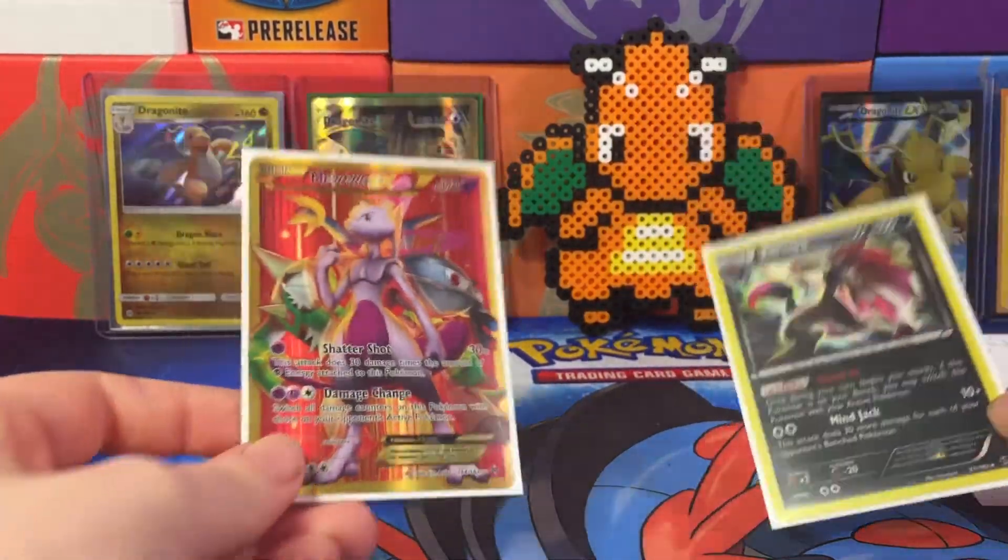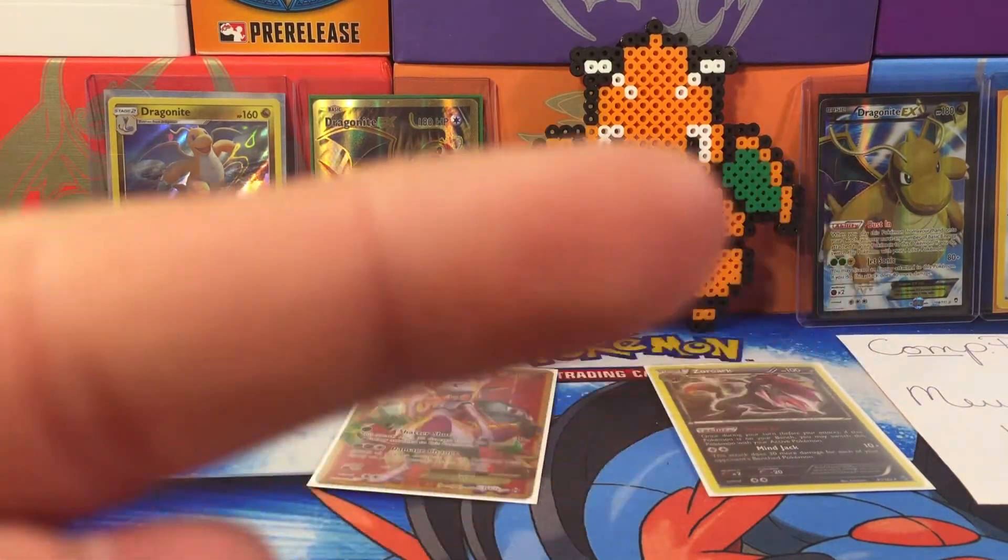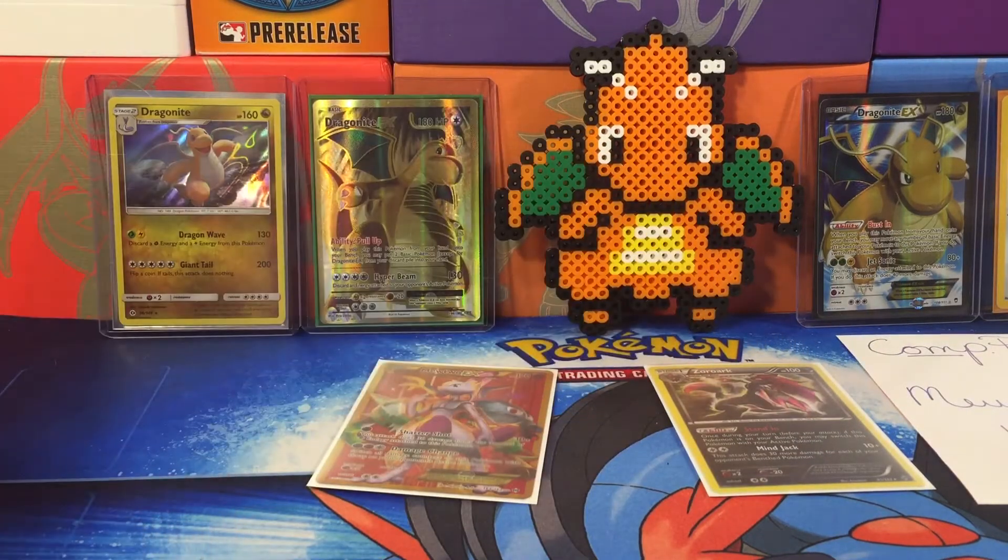Don't forget to check out Mouse Alchemist's video to see who won this pack battle — I'll have a link right over here. If you enjoyed this video and these awesome pulls, rock smash that like button, comment, and subscribe. Also go check out the Awesome Couple — they are making Pokemon collecting affordable again and made all of this possible. Until next time, we'll see ya!